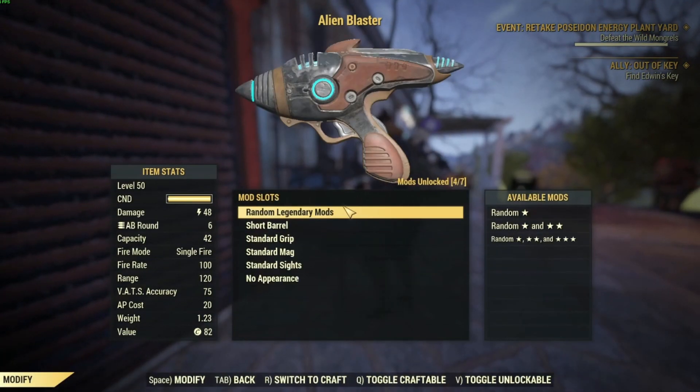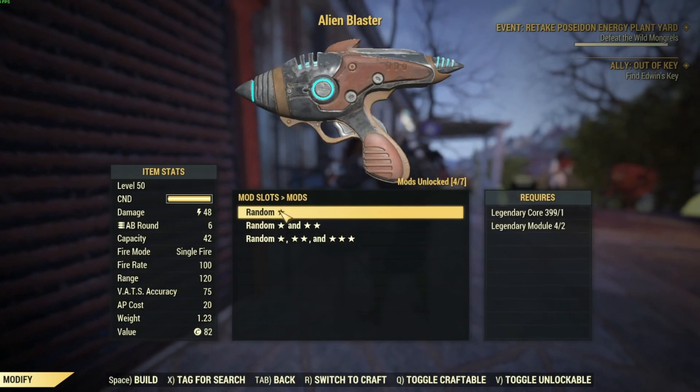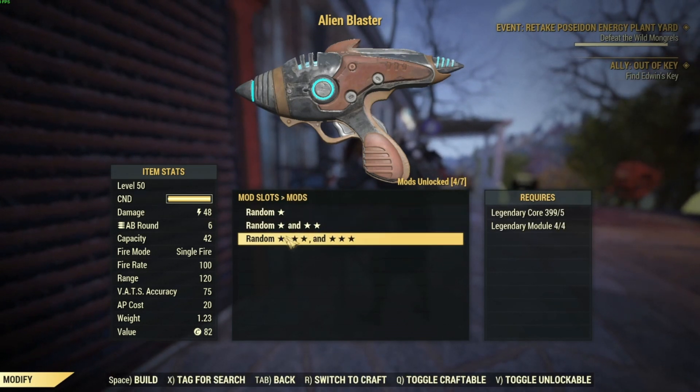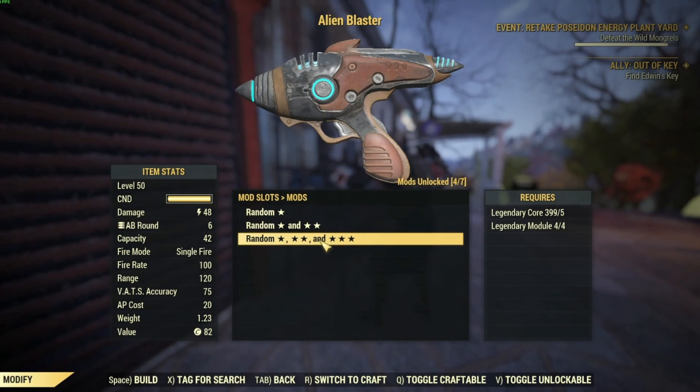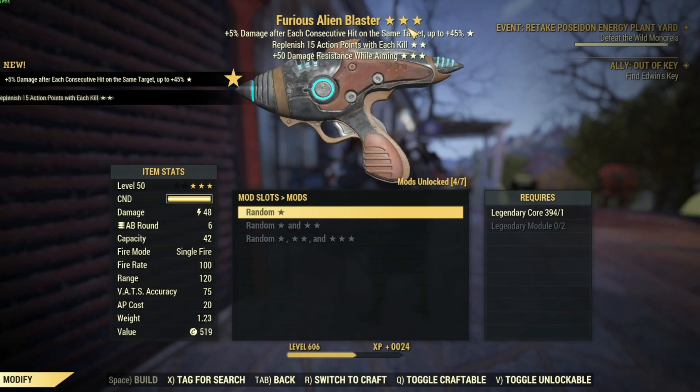Hit the weapon you want to put the effects on. Hit randomly legendary mods. You get one star there, two stars there, three stars here. We're gonna hit the three star one. Click. There you are — legendary effects.